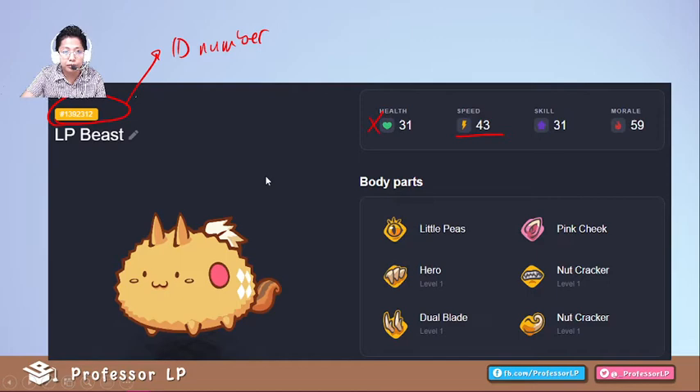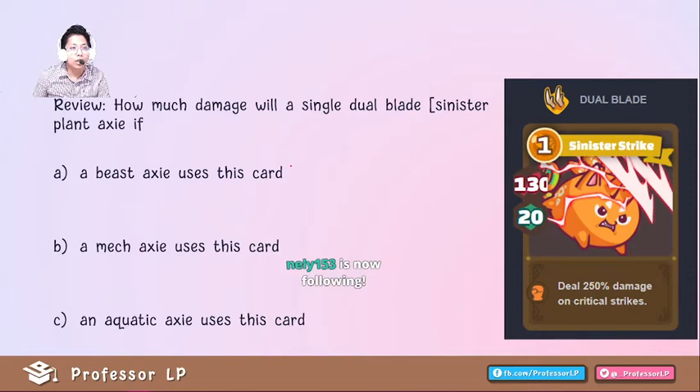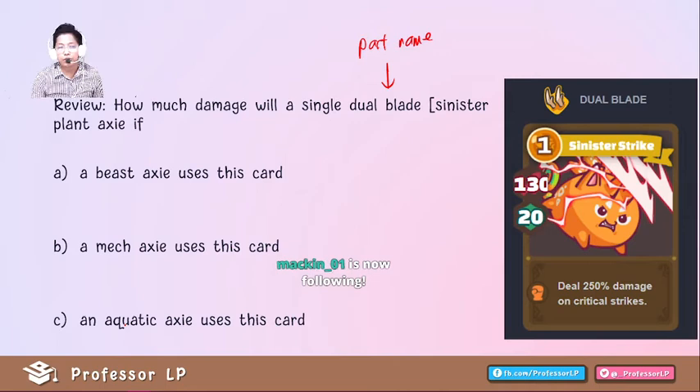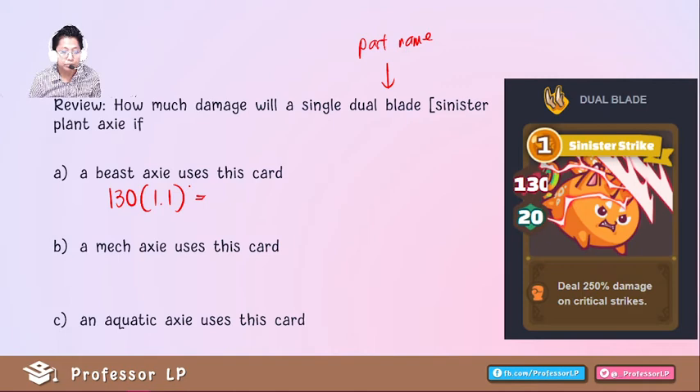Let's review. How much damage will a single dual blade — or sinister strike, the card's move name — deal? If a beast Axie uses this card, that's 130 times 1.1, which is 143 — a 10% bonus. If a mech Axie uses this card, that's 130 times 1.075, a 7.5% increase, which gives approximately 140.